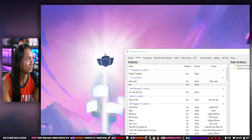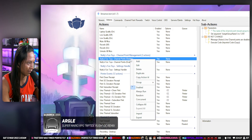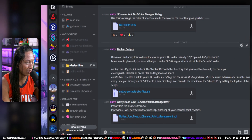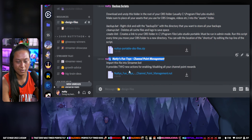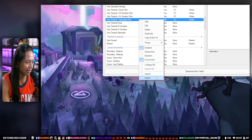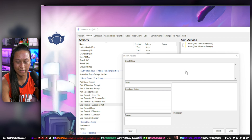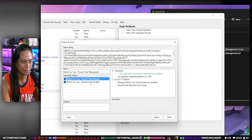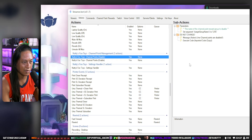That's basically what I did — we made our own code that you can get from the Discord server. I'm going to delete the code I have here already just to prove that it works. If you go to the Discord server and search in the design channel for 'Nutty's Fun Toys Channel Point Management,' you'll see it there. You download it, go to Streamer.bot, right-click and go to import, then just drag in the file you downloaded from Discord.